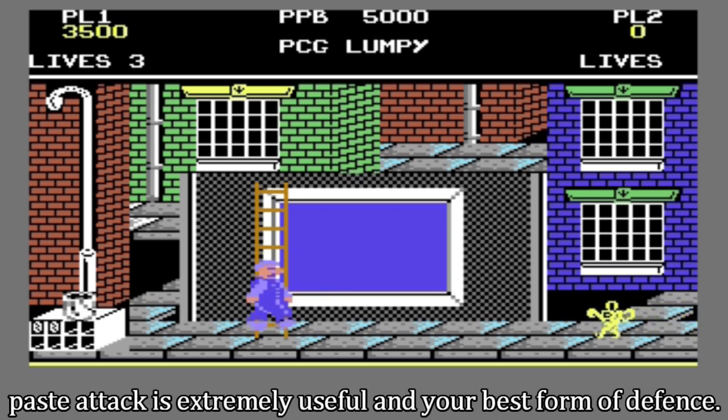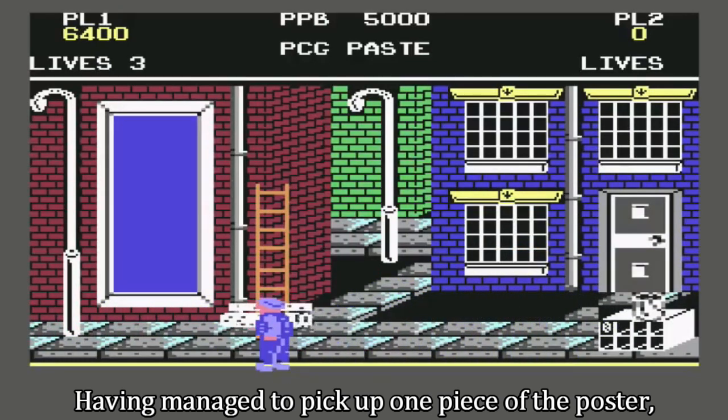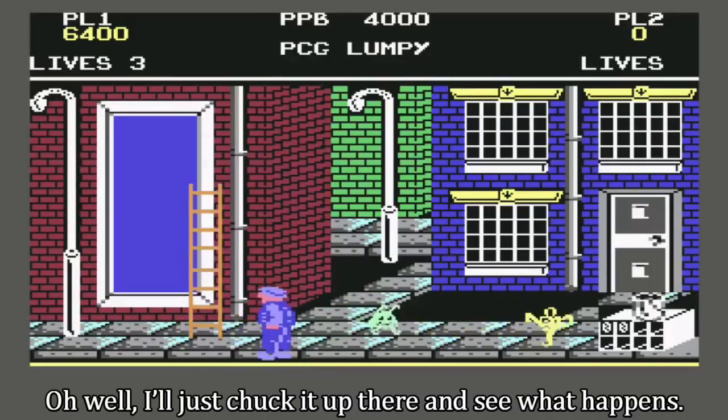Having your projectile paste attack is extremely useful and your best form of defence. You can kill them by flicking a wad of paste off your brush — that gets rid of them in one hit. Having managed to pick up one piece of the poster, it occurs to me that I don't know which part of the poster this is. Oh well, I'll just chuck it up there and see what happens.